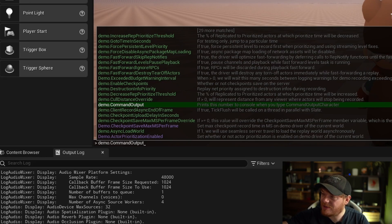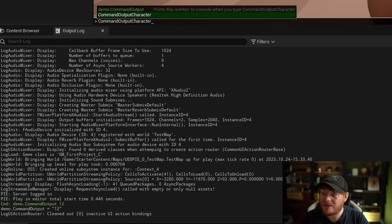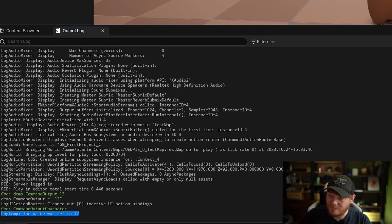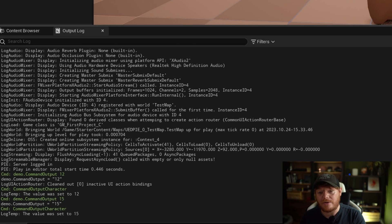Going to demo.CommandOutput, you can now see the help text on the right side saying 'print this number to console when you type CommandOutputCharacter' — that's the text we defined, making it easy for people to know what that console command does. If I set this to 12 and type CommandOutputCharacter in the console, you can see the value was set to 12. I can change this to anything at any time and it'll update that variable. I wouldn't recommend shipping things with everything enabled by console commands, as you could get some weird things happening. This is how you use console command variables, and you can also route console commands to whatever actor components you want.